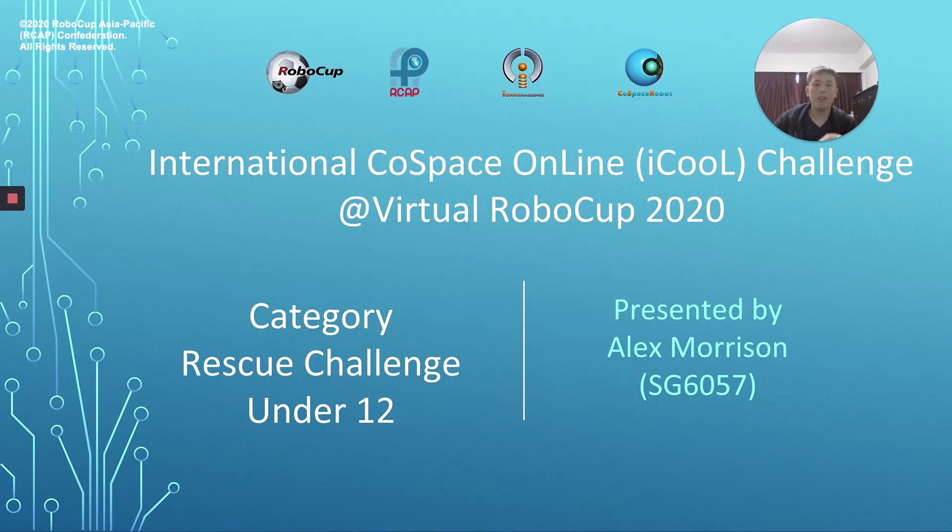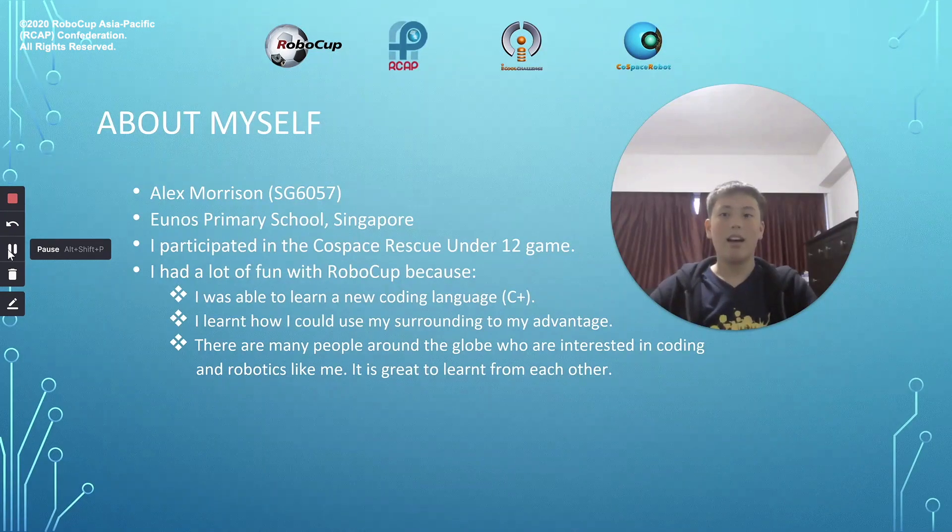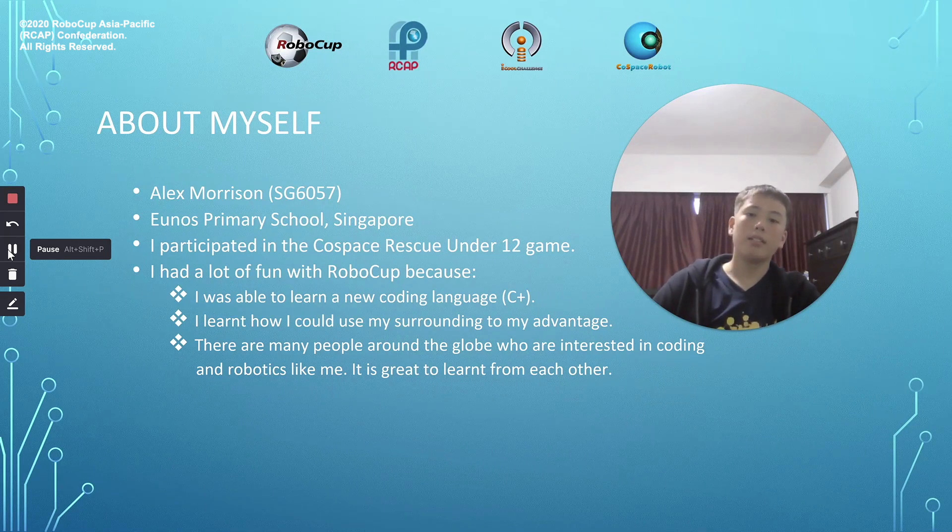Hello, this is my presentation for the International Co-Space Online iCode Challenge Virtual RoboCup 2020. I'm Alex Morrison and my participation code is SG6057. I'm from Yunus Primary School in Singapore. I participated in the Co-Space Rescue Under 12 game.